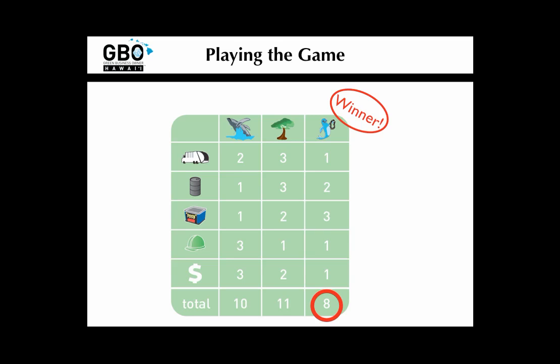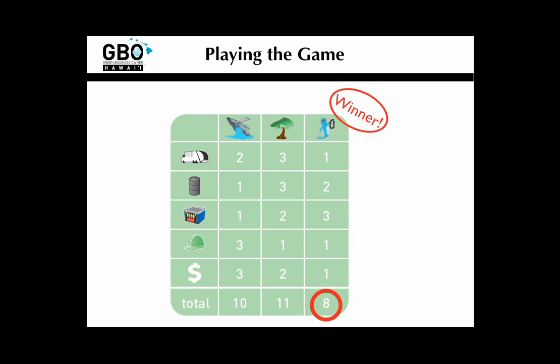In this case, the monk seal did best in dump trucks, green jobs, and money, second best in barrels of oil, and third best in cans of processed food, resulting in a total score of 8 — besting the humpback whales' 10 and the koa trees' 11. And that's it! We hope you enjoy many, many games of GBO Hawaii with friends and family, and get excited about the world of sustainability. Trust us, sustainability and the green economy really is fun, and very fulfilling in terms of a career. Thanks for watching, and enjoy GBO Hawaii!